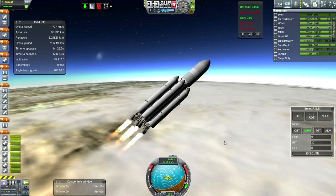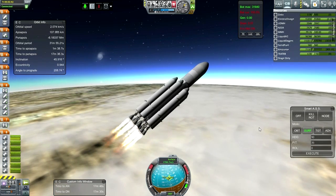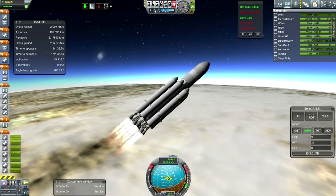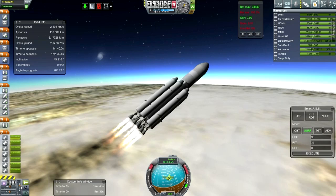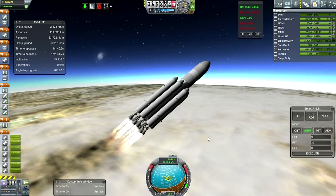I think I need some sort of aerodynamic surfaces on here — maybe some strakes. This is clearly wiggling too much; it might be Smart ASS, but I need to be able to rely on Smart ASS to keep things together. Otherwise there's clearly something wrong with the design. Looking pretty stable now — actually no, look at all that gimbaling going on. Definitely not ideal. So right now I'm waiting for the boosters to run out and then I'll throttle up and release them.